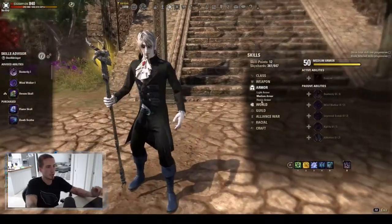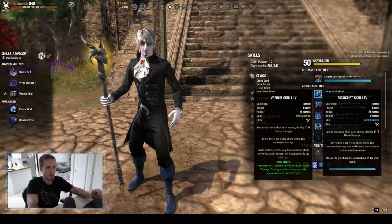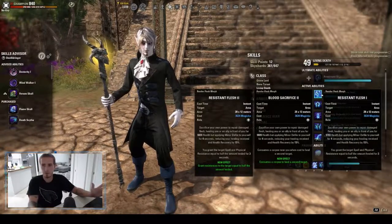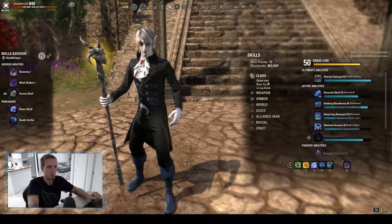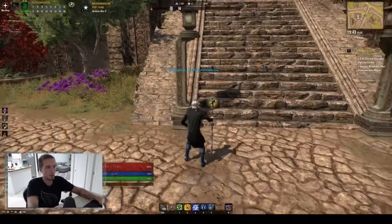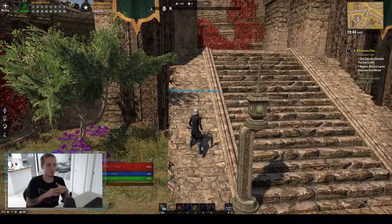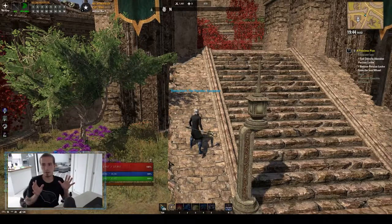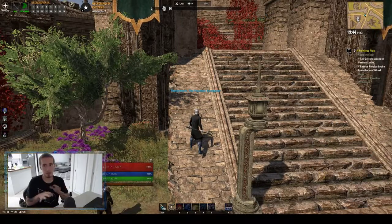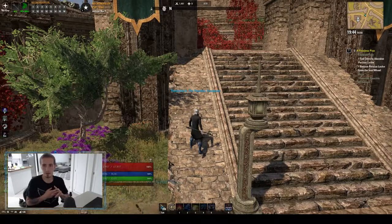First, when you're leveling up and you get off the boat, the first thing you want to do is put one skill point into your first, second, and third skill lines. You have three skill points coming out of the tutorial, and I use all three for the first skill in each of my class skills. You don't get experience for a skill line if you don't have a skill on your bar. The more skills you have on your bar, the more experience you get with that skill line.